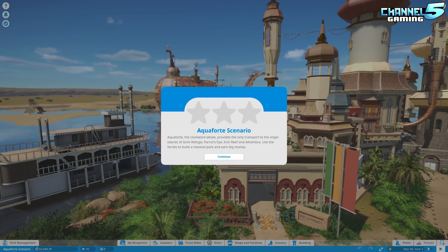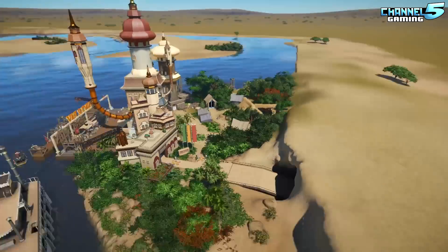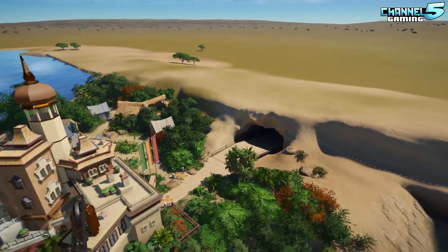This was sent in by one of our Discord legend builders, Extraordinaire. He says: Aquafort, the clockwork whale, provides the only transport to the virgin islands of Grim Refuge, Parrot's Eye, Iron Reef, and Alhambra. Use the ferries to build a massive park and earn big money. Interesting — and that's all he has for the backstory.